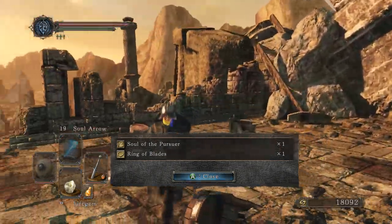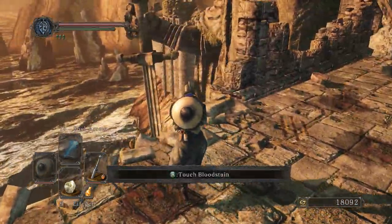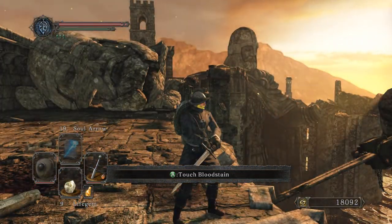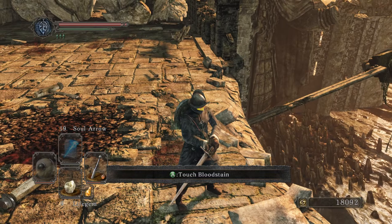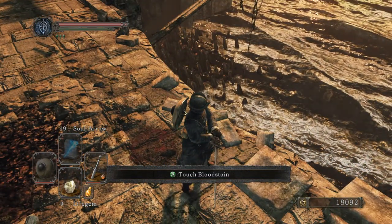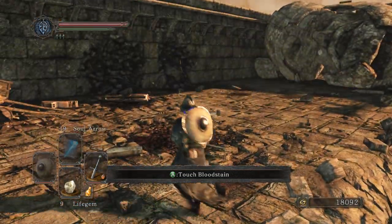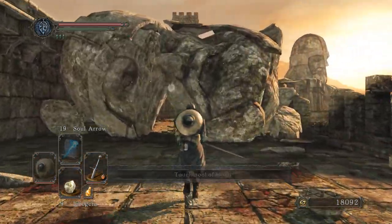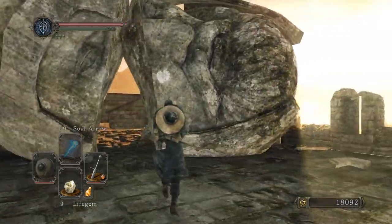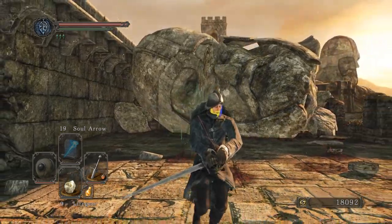Soul of the Pursuer and Ring of Blades. Now you can see we're on the top here, and we were talking about these two statues — there's this one, and this one. So that means that Majula is just over that ridge. His arm fell off right here and it pierced the fortress, and this guy's head rolled off. It's amazing to see how big it is once you're actually standing next to it, but it's got this nice crack through the center that you can walk through.